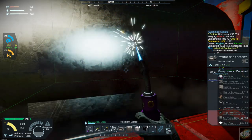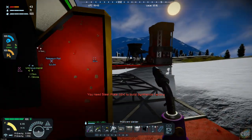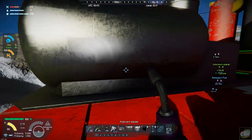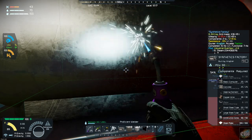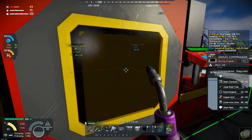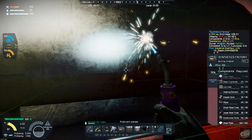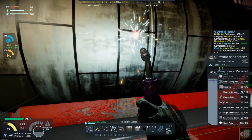Let's build this. Steel plates and construction components. We need 30 steel plates and 30 motors — we've got pretty much everything. It's probably making motors, and it's making steel plates. There are all the motors, so this is going to come online. This is excellent.